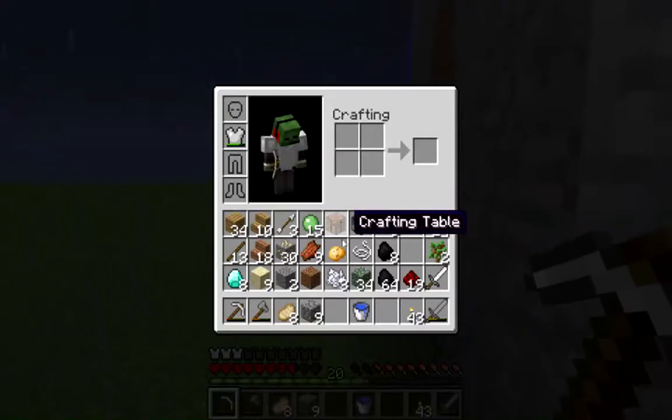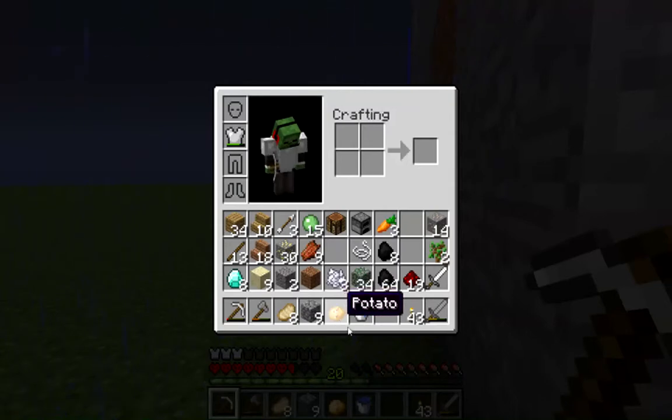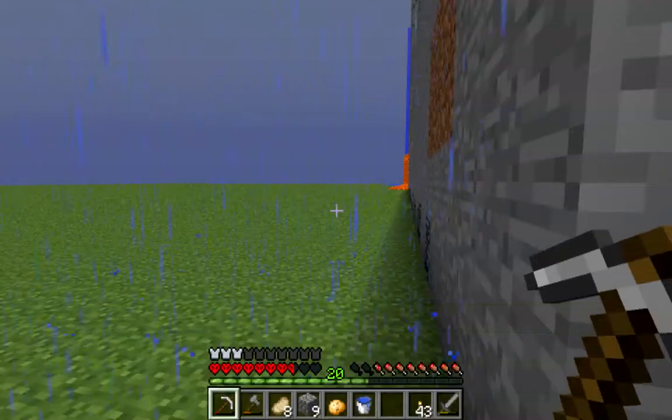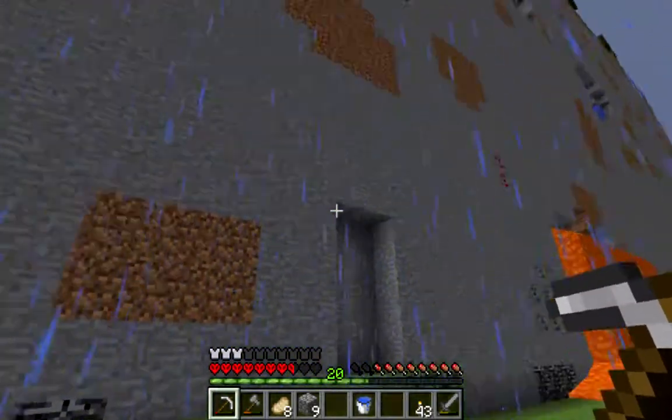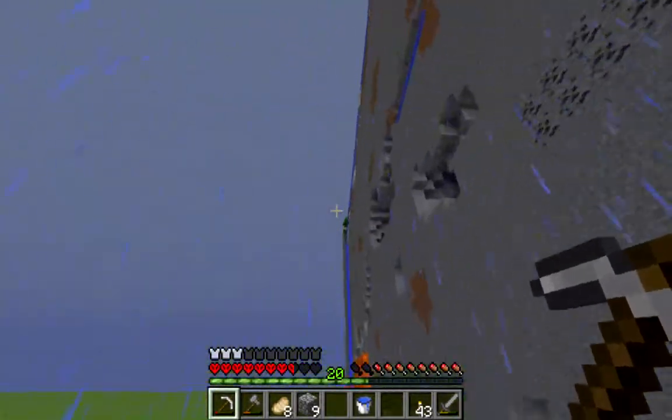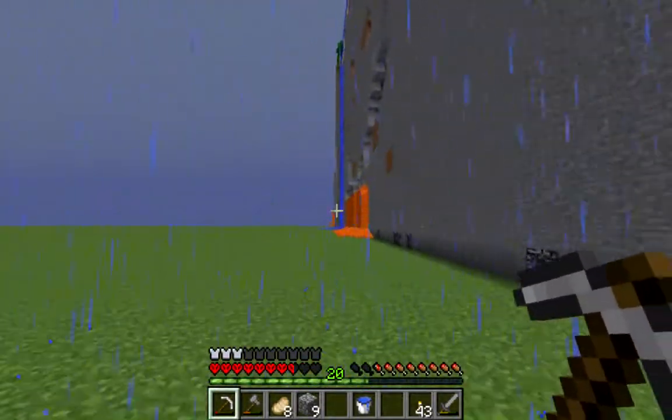We've got a potato — we got that potato literally just two minutes before I found those extra four diamonds. So now we've got eight diamonds and a potato, and we've got carrots. Can we even make a golden potato? If we can, that'd be pretty damn cool. At the minute we've got 30 pieces of gold, and all of that's got to be transformed.